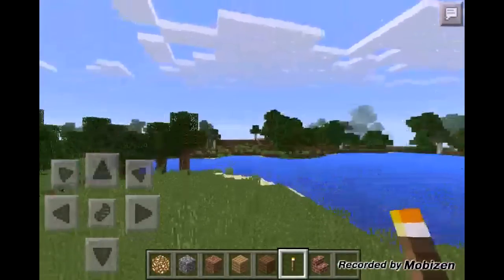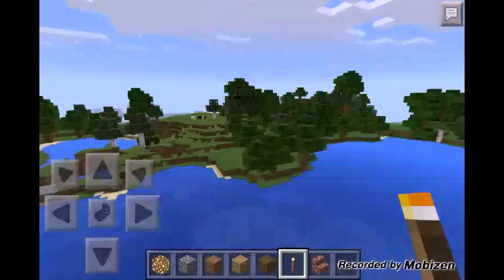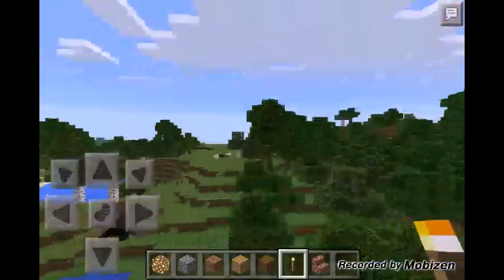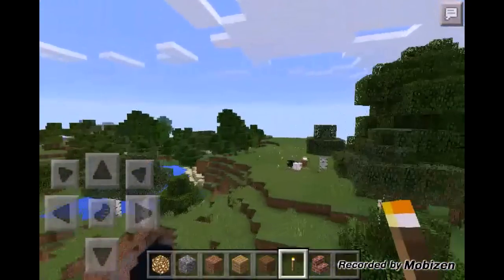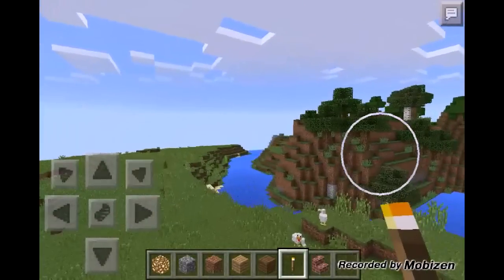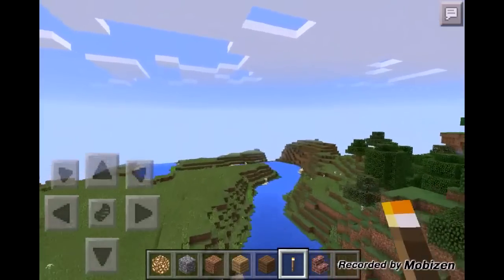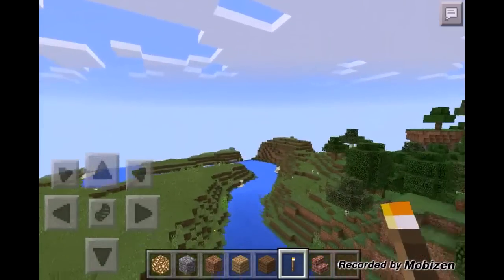If we head west of this blacksmith, just over here, and we cross this giant lake — which is pretty cool, you could make like a lake house around here — we will actually find another village over here. You just keep going straight a couple hundred blocks and if you turn right you'll find it.